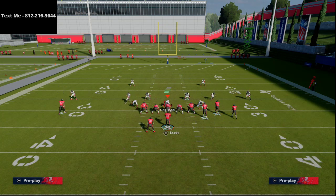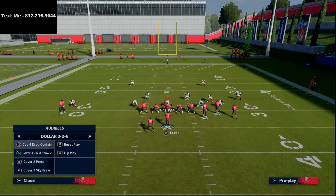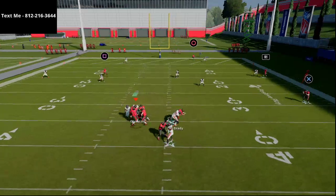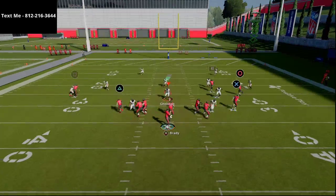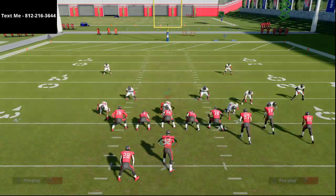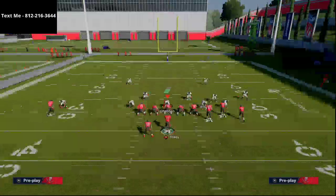Against cover 3 cloud, you can pass-lead the out route up and squeeze it above the cloud flat. Cover 3 cloud has a cloud flat and a hook curl on the right side. Because the defender is in a hook curl — not a vertical hook — he drops to the middle of the field, giving you a window to pass-lead the route up above those cloud flats. Against cover 2 the same coverage applies, but it's a vertical hook which sits a little better.